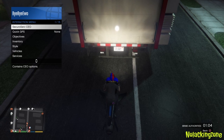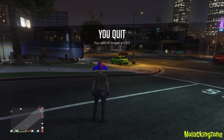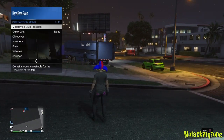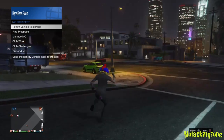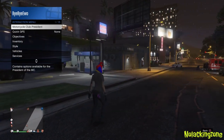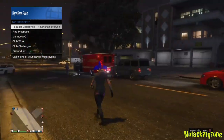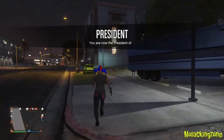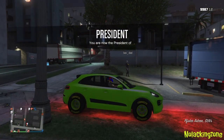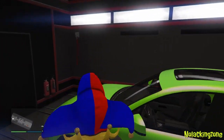I pulled up the interaction menu out of habit. Once it drops you down and everything is done correctly, get off your Oppressor and return it, then call out a car you want to get rid of. This is very important — if you don't do this step you may lose the Oppressor Mark 2. Some people in the comments on the last video said they lost it because they didn't do this step, so remember that.